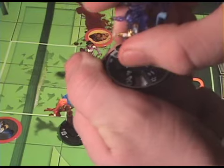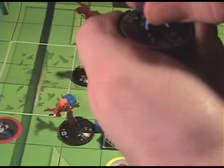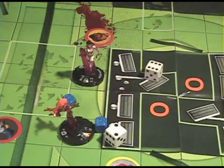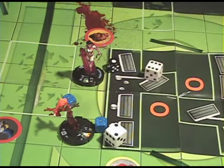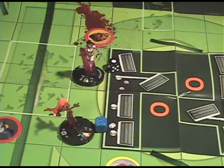You remove the object and the character takes 6 clicks of damage. You just move the dial — 1, 2, 3, 4, 5, 6. The character is KO'd when you see the KO on there. Wonder Woman is given a token and her turn is complete. The Atom was knocked out and you remove his token.